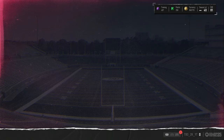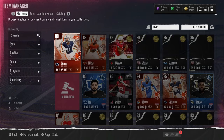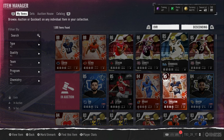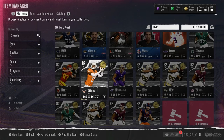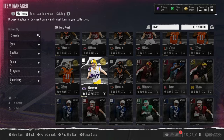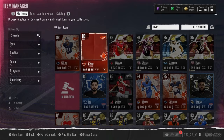How many purples did we get honestly? We opened like 52-53 packs out of that opening. So we got six 85-pluses, including two 85s, two 86s, and two 88s. We got 12 83s. We got 11 82s. And obviously a good number of 80s and 81s.